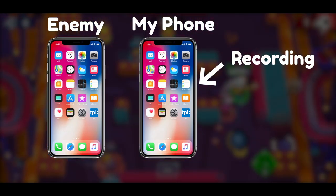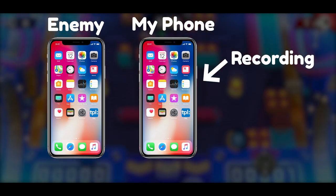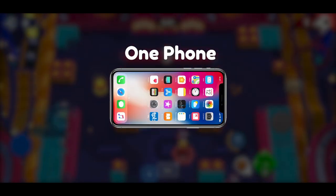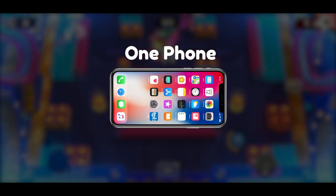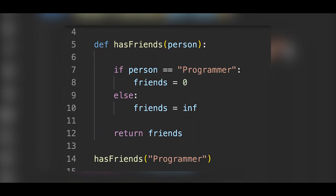To get this data, it requires two phones — one phone to act as an enemy, and the other phone to be recording the shots that the enemy shoots. Well, there is a minor difficulty, and that is because I only have one phone. I could borrow a friend's phone, but that is if I had a friend, which I don't, since I'm a programmer.